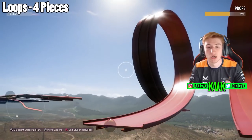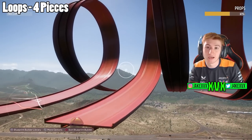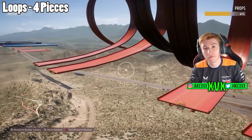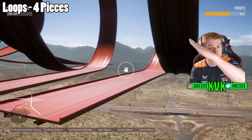The next category is loops, and there are only four of them. One is a left-hand loop, one is a right-hand loop, and then you've got the same two loops again — one with a flat starting point and one with a curved starting point.